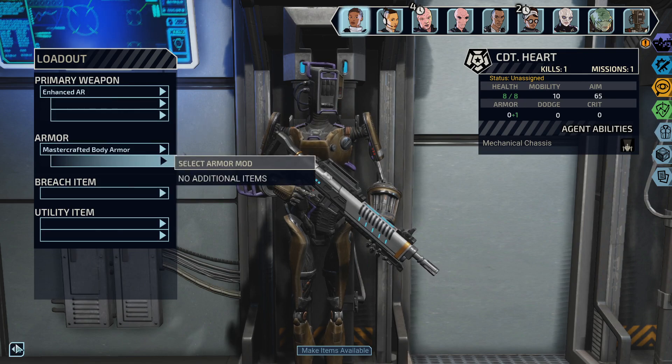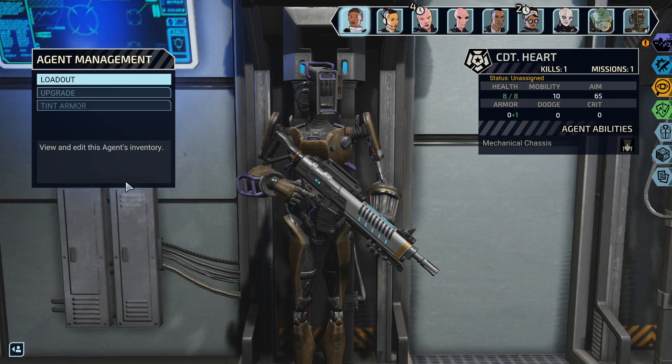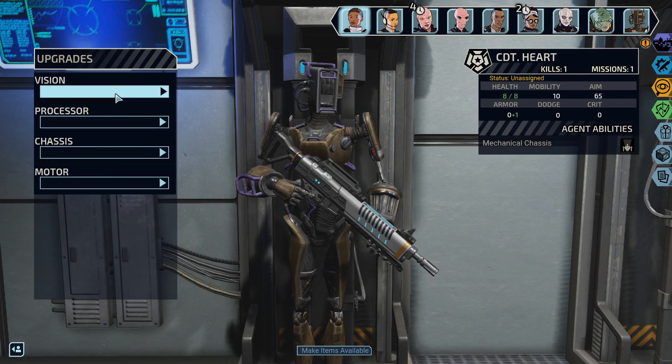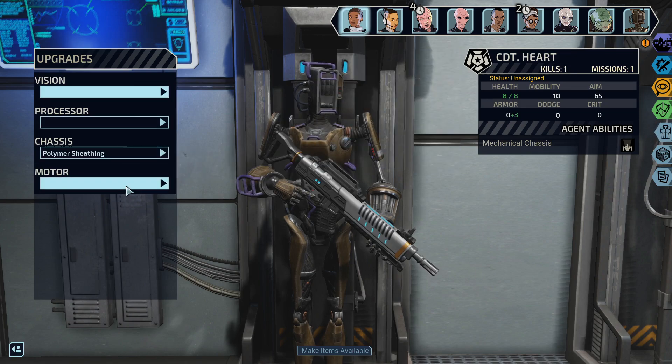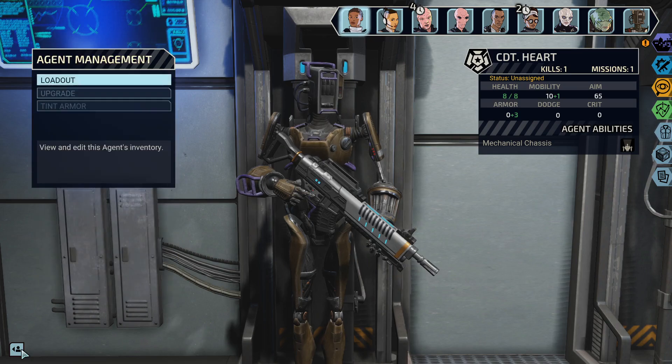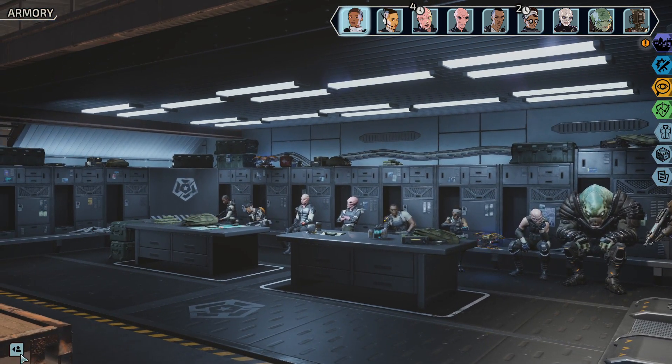How do I equip these? Upgrade — there you go. Vision processor in the chassis slot, polymer sheath in the motor slot, take the servo harness. There we go, thank you.